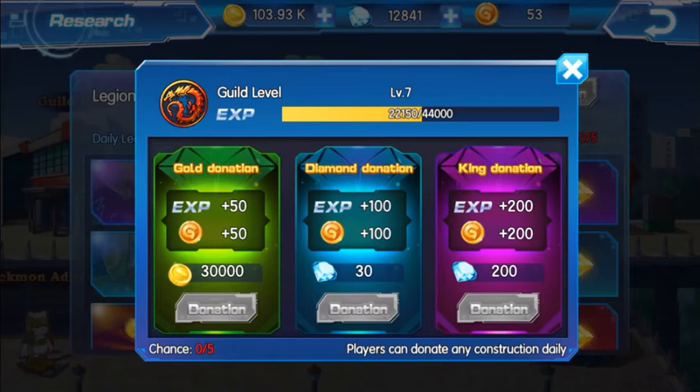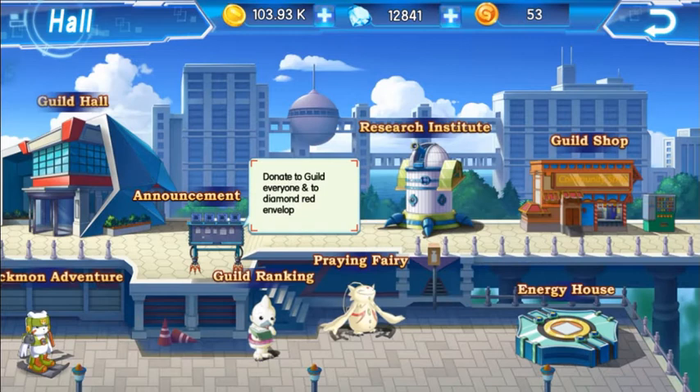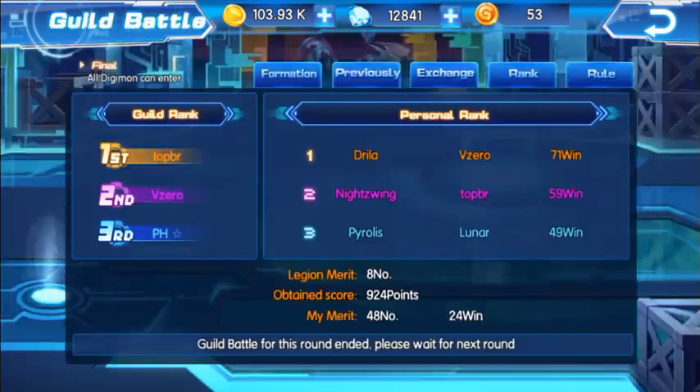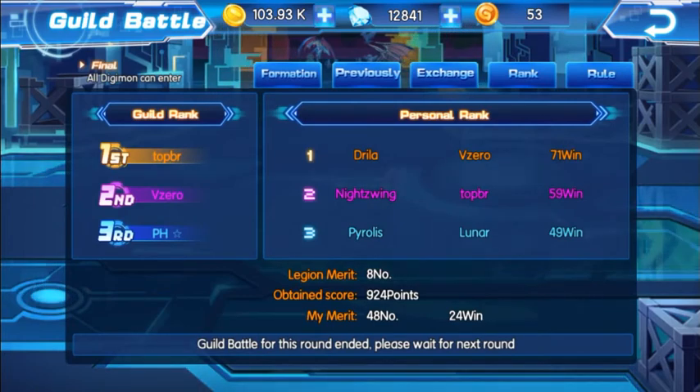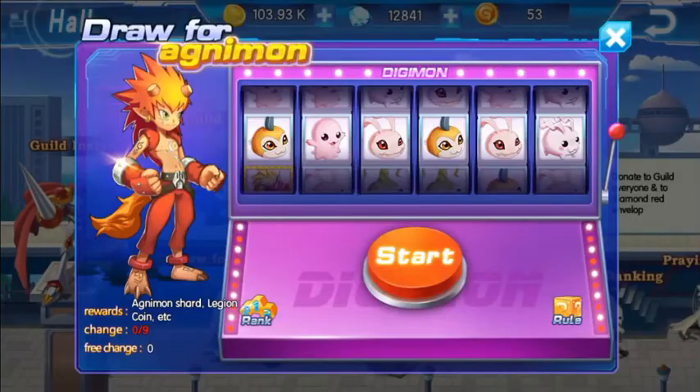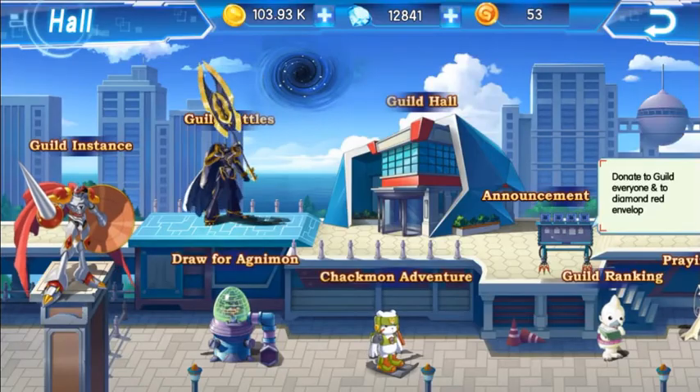You get 200 guild points from the king donation. If you think about this — if you have loads of diamonds, you can have five chances a day to donate, so that means you get 1000 guild points a day just from donations alone. Plus if you get guild coins from the guild instance and then from the guild battles, you could get almost 2000 guild coins total.